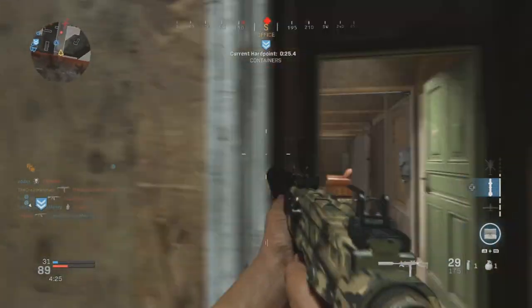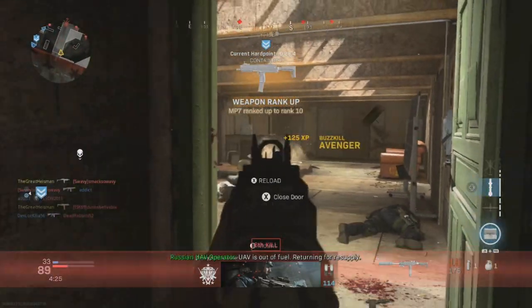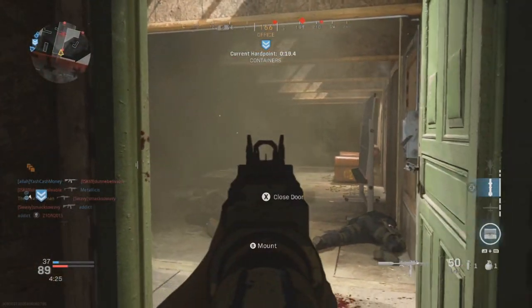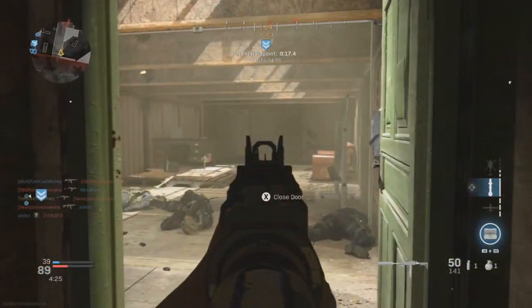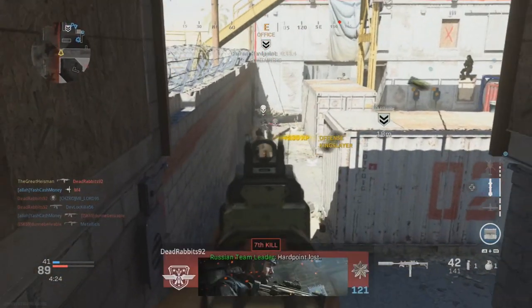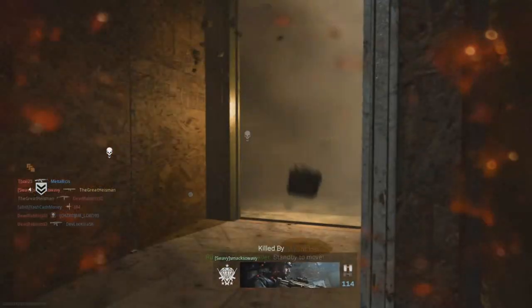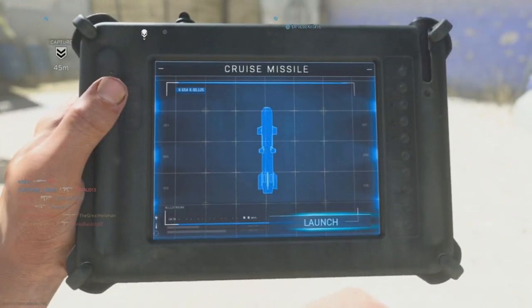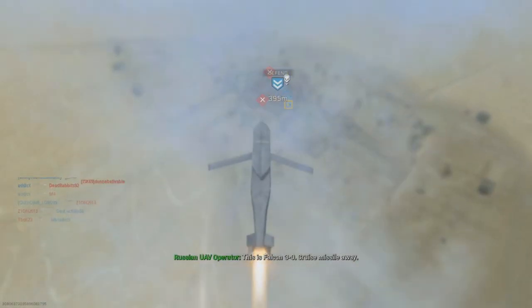For short range it's very easy to win a gunfight with the MP7. If you know how to drop shot, on console you just go into the tactical loadout option and set B or Circle to drop shot — pressing the right trigger to crouch. For PC I probably recommend using the spacebar option.